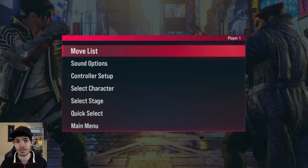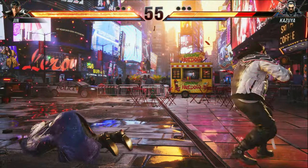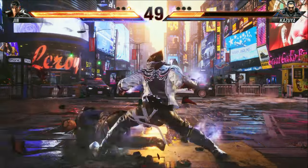One last thing before we move on is the move list. This is going to give you a breakdown of everything that your character is capable of. And while it does look overwhelming, don't freak out. You don't need to learn every single move — Jin here has 109 moves that he can pull off. I would say learn a few of these inputs and then experiment and try out some others mixed in. That's how you're really going to get a feel for your character, what they're capable of, and good combos to pull off.